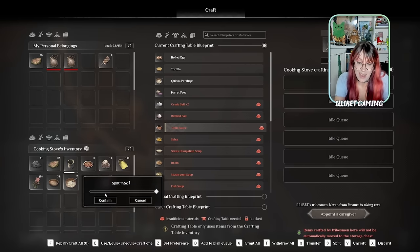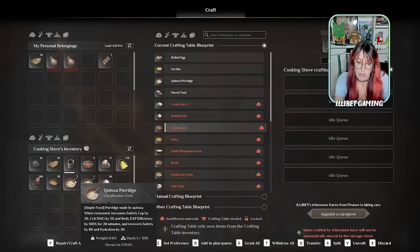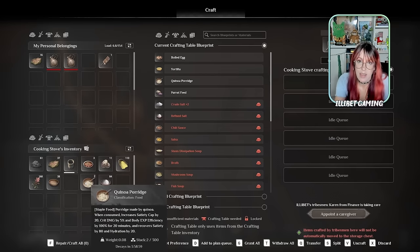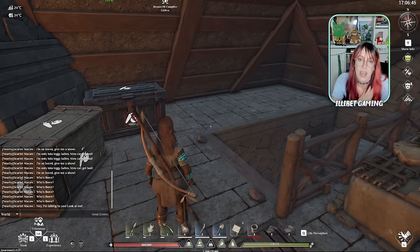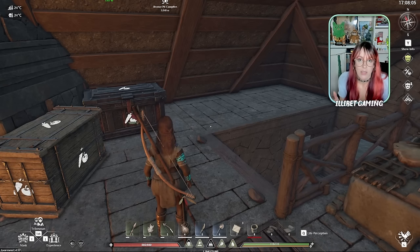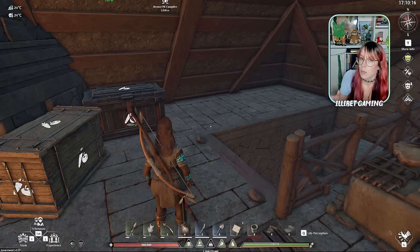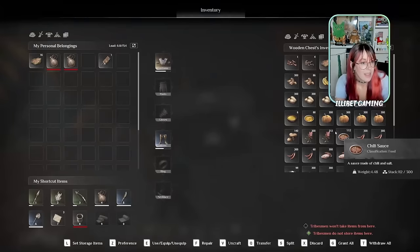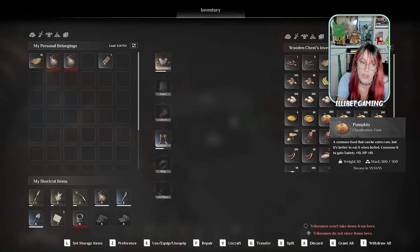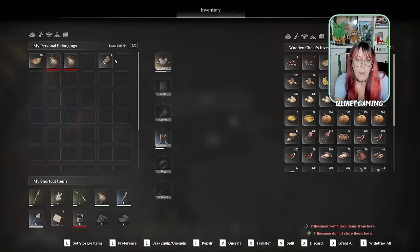The buff stacking bug is a real issue: if you split a stack, both stacks will take on the shorter duration. If one had four hours and another had five minutes and you combined them, the whole stack becomes five minutes. Then if you split them again, both have five minutes. It's a little annoying - hopefully they fix it. One or two people in a team should carry the buffs each, distributed between them, not one person carrying everything in case they die. Things like carrots and pumpkins are good snacks because they don't overwrite your other buffs.